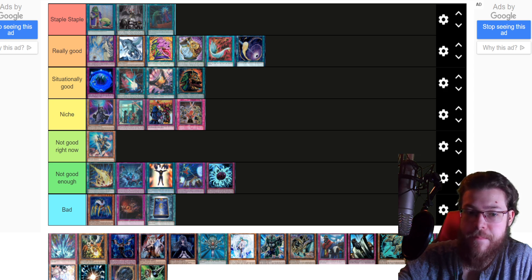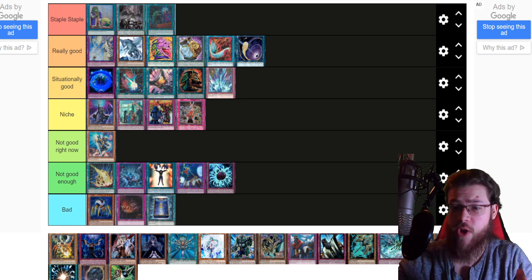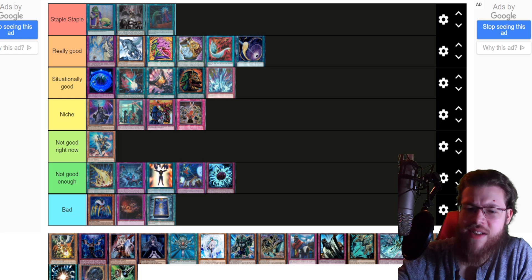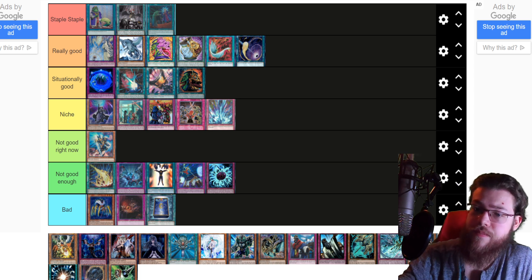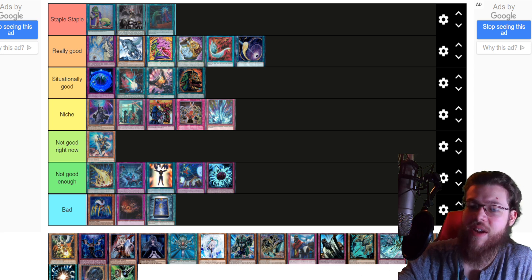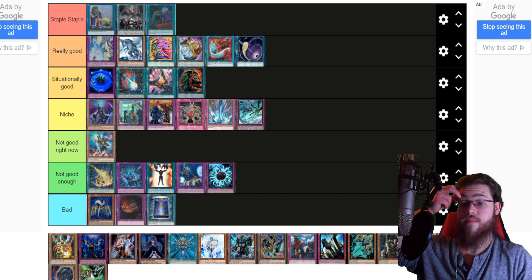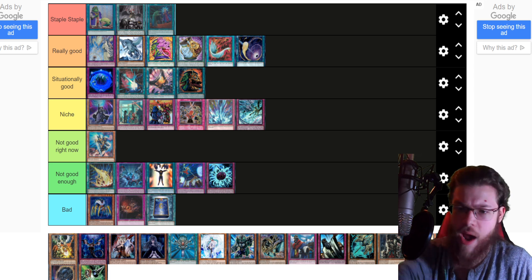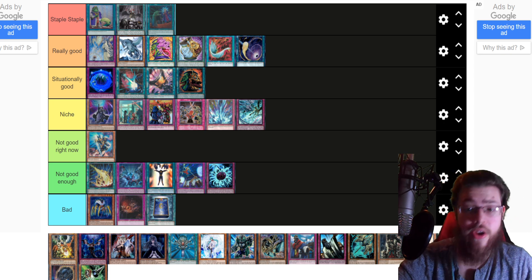Torrential Tribute — staple but only in trap decks; I'd call it situationally good, maybe fitting niche better since it's really only going in back-row decks. Ice Dragon's Prison is similar — it's not high enough impact to play in a non-trap deck. If I'm making room for three traps in a normal combo deck, I'd probably play Emptiness, Imperial Order, or Imperm instead. Both Torrential and Ice Dragon's Prison fit in the niche category — solid within trap decks specifically.